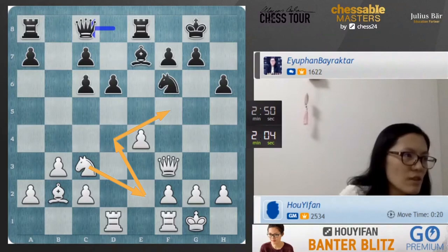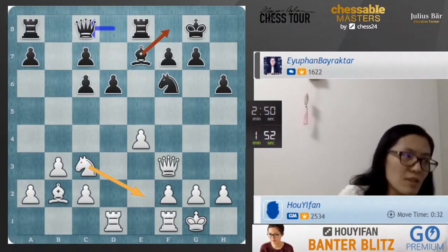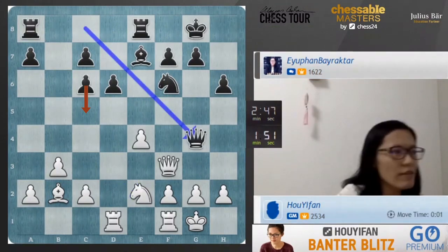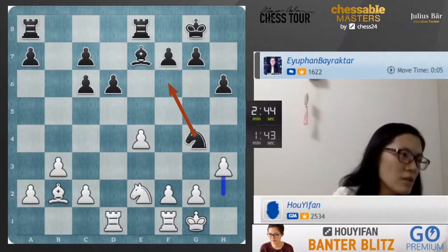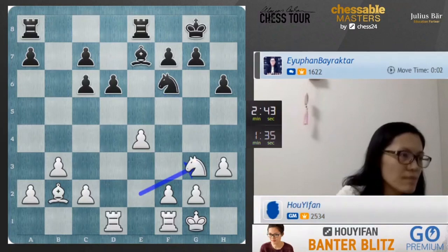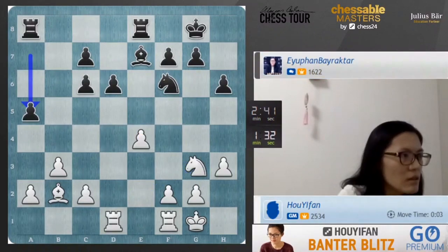Let's try knight e2, having the idea knight e4, knight f5, also targeting c6. Another possible route for the knight is knight g3, maybe knight h5. Also knight e2 is preventing black from playing bishop f8. Black will try to play c5. Queen g4 is also interesting. Let's try h3. Black's knight should go back to f6, because if it goes to e5, probably white will play bishop e5 to create a bad pawn structure. Let's try knight g3. At some moment I should push e5 to create that bad pawn structure for black.